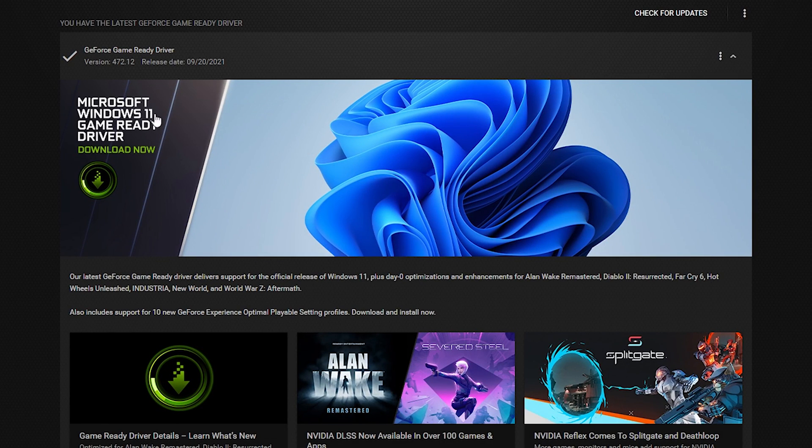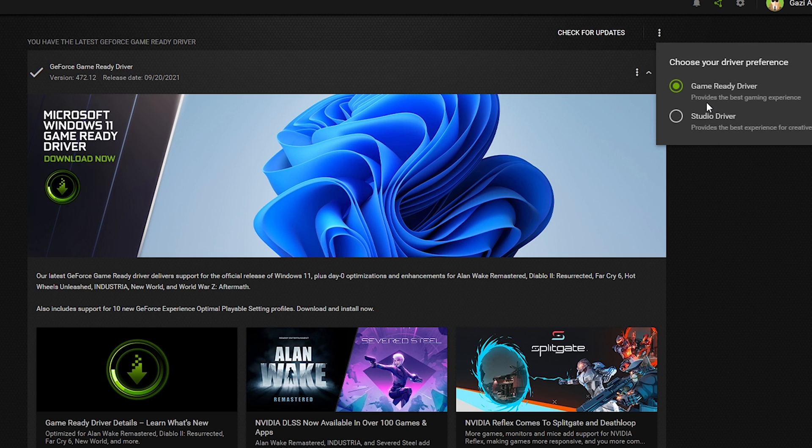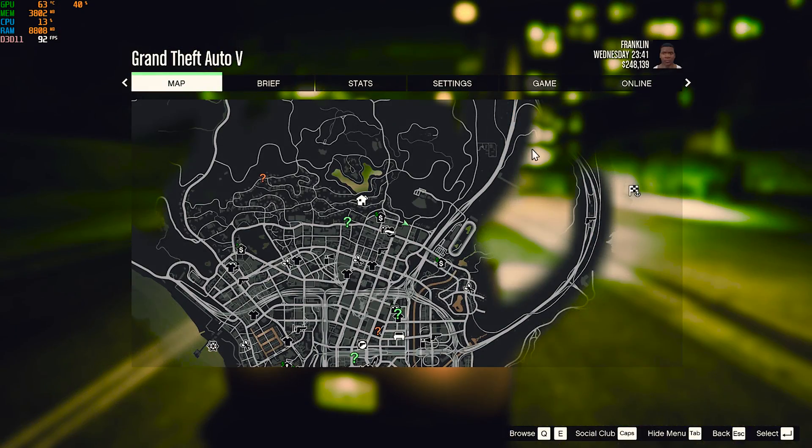You can see the Microsoft Windows 11 Game Ready Driver listed there — you can download it. If you click on that button, you can choose between the Studio Driver and the Game Ready Driver. The Game Ready Driver is the best for gaming, while the Studio Driver is for creative applications. Now let's check out GTA V performance after this driver update.